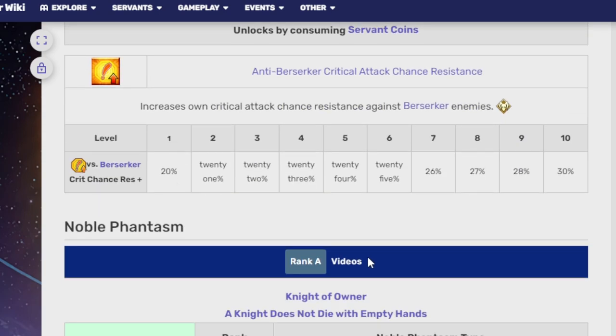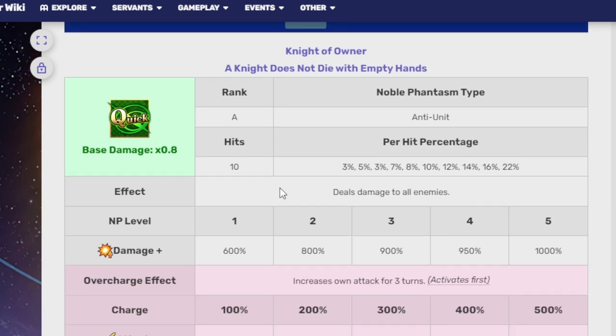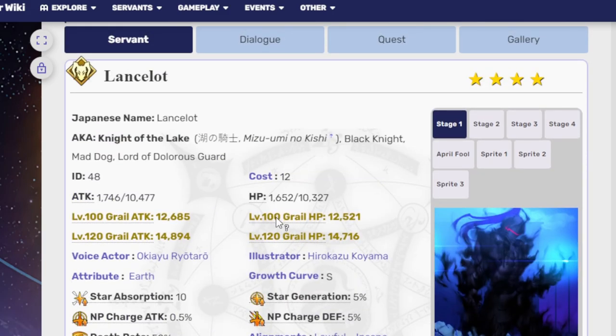His Append Skill 3 gives bonus damage against Berserker enemies. His Noble Phantasm, Knight of Owner — 'A knight does not die with empty hands' — is a 10-hit AoE Quick NP that hits for 600% at NP1 up to 1,000% at NP5, and he increases his own attack for three turns on overcharge. Is he good? Yes, Lancelot Berserker is very good, one of the first loopers I got my hands on. If you have him with two Skadis or a Waver and Skadi, do not shy away from leveling this man up.